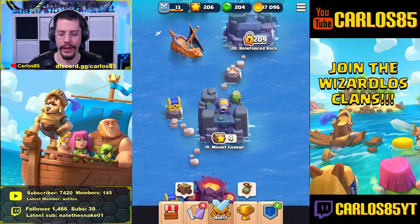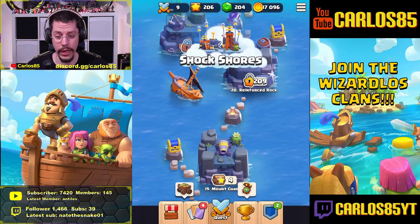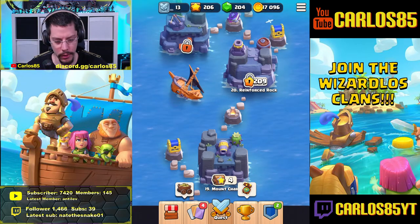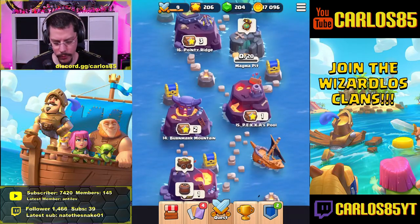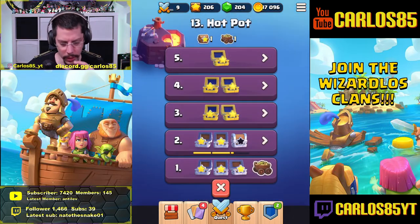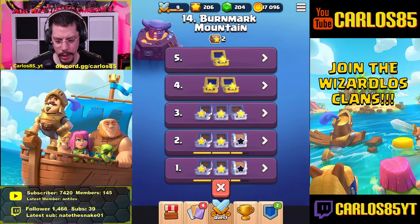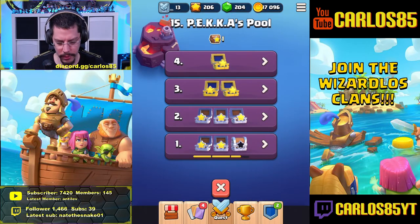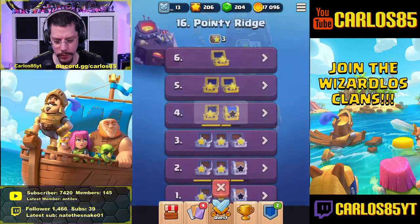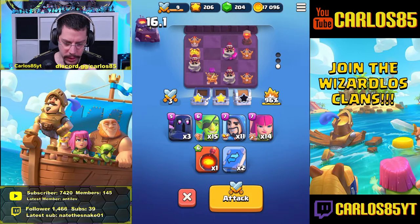Hey, what's up everyone, Carlos here. Today we are going to get some extra star chests - we need three more star chests to unlock Reinforced Rock, the next island. I'll check where we were close to three stars. Stage 32 might be too hard. Vermouth Mountain - let me check where we had maybe 90-plus percent. 10 battery, perfect. Yeah, here maybe 96 percent.